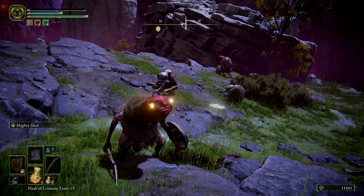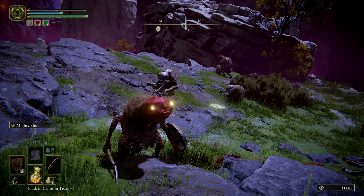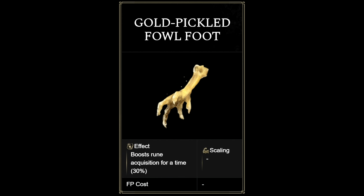Seemingly, aside from bosses, this golden eye status can affect every enemy you find, no matter their normal eye appearance. There is also a consumable called the Golden Pickled Fowl Foot — you can find it around the world or craft it. Using one results in a 30% rune gain for a duration of three minutes, making it the single most important rune-gathering item in the game.